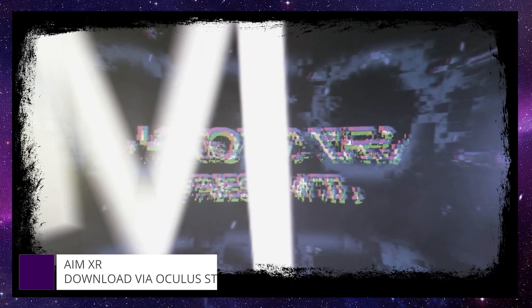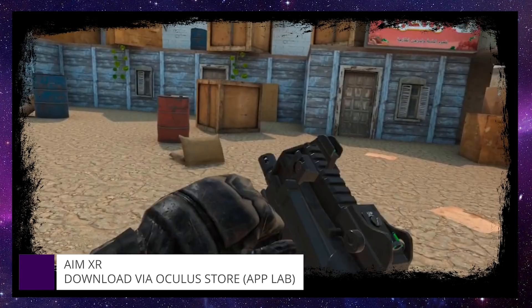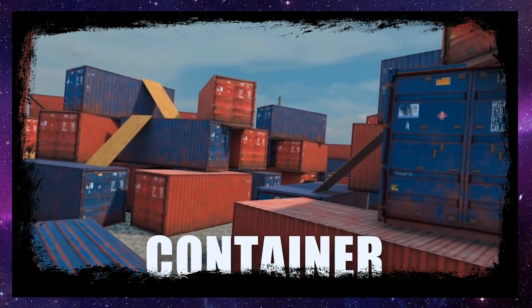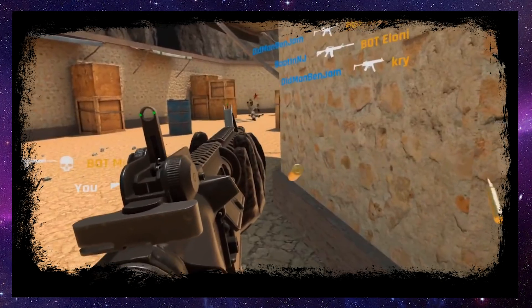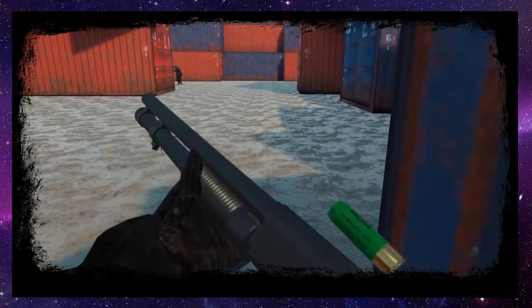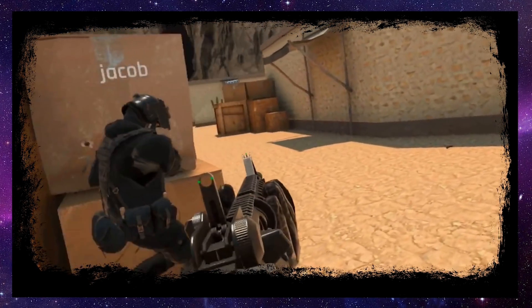Another multiplayer FPS that won't break the bank — AimXR is a completely free 5v5 fast-paced multiplayer shooter. Play online with people, or play offline against bots, and you can also host a LAN server and play with users on the same Wi-Fi network. So if you have a bunch of Oculus Quests laying around at home, set up some LAN gaming like the olden days.